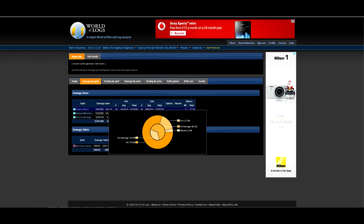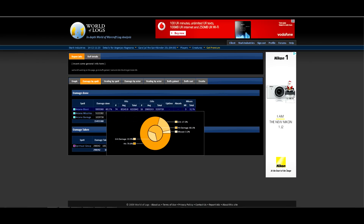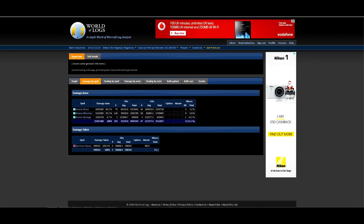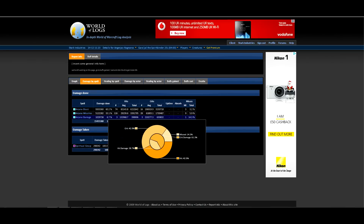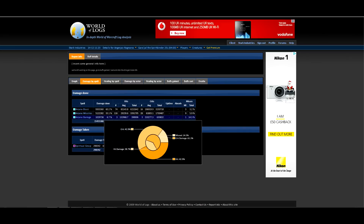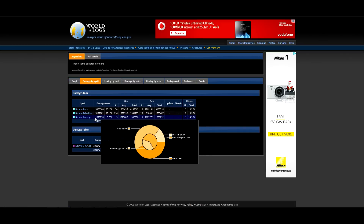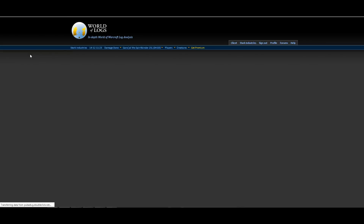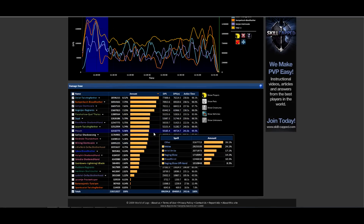Similarly, our Arcane Mage with very high activity time missed 3% of his Arcane Blasts, 6% of his Arcane Missiles, and 14% of his Arcane Barrages — his main finisher. Missing 14% of something with an average crit of 210,000 is a really bad situation. Being Hit Capped is super important. You might think as a Raider it's not your job to check these things, but it certainly is.